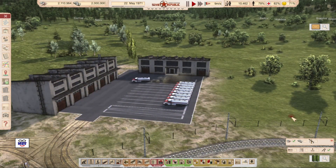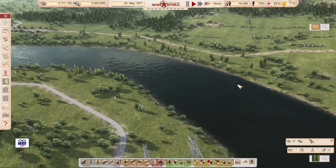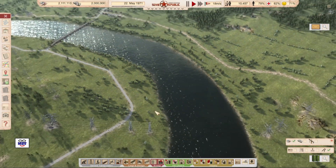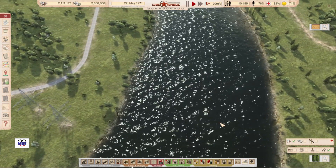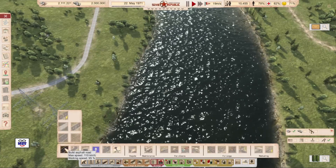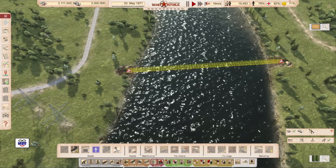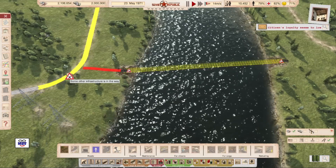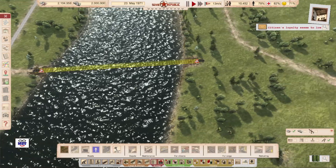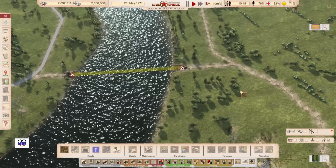Automatically, the tank trucks go load up fuel and start delivering. Now perhaps to make their travels just a little easier, I think maybe a bridge in here would help. It's going to cost me a few bucks, but it would cut down on the distance they have to travel. So I'm going to build a bridge and then put a road in there to make the connection. That should cut down on the distance they have to travel.